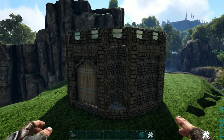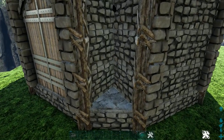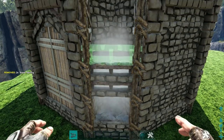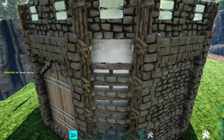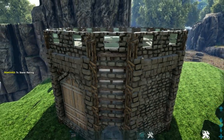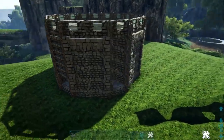Now come back to that corner and on top of the stone double door frame we placed, add a stone railing. Then add six more stone railings stacked on top of that one to give us seven total, which brings us up right below our greenhouse window. Go around to all remaining corners and repeat this process.